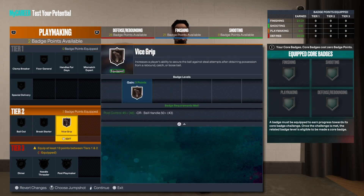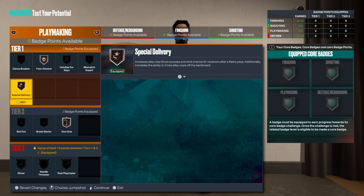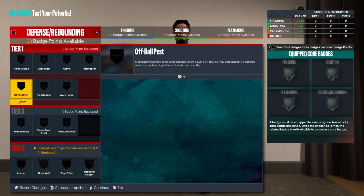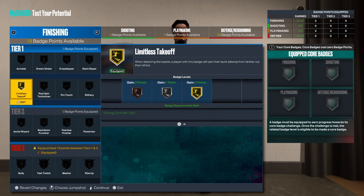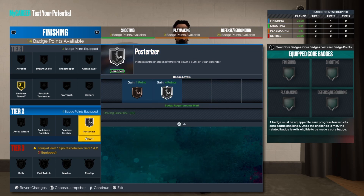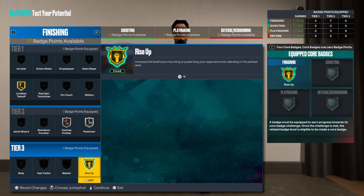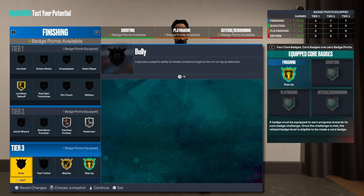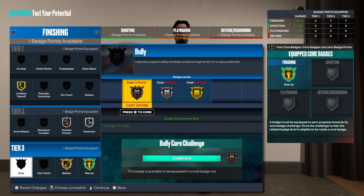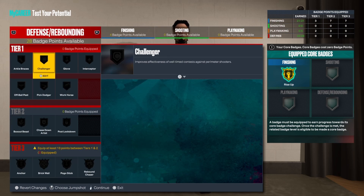For the badge setup: in playmaking I'm going vice grip on bronze, then floor general and special delivery. For finishing, I'm going limitless takeoff on tier one and posterizer on tier two — amazing. You have fearless finisher, then I'm going to put on masher. What I would do is go two and two to get the extra badge points so you can put bully up to silver. You get that extra two badges — boom, bully on silver.